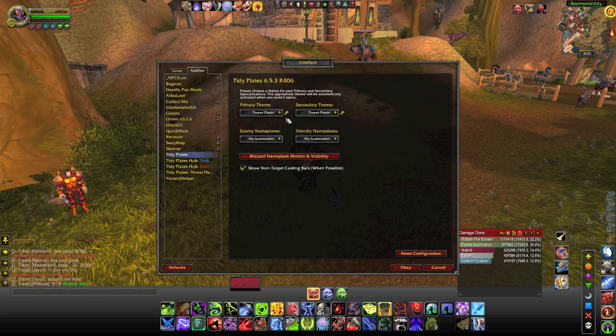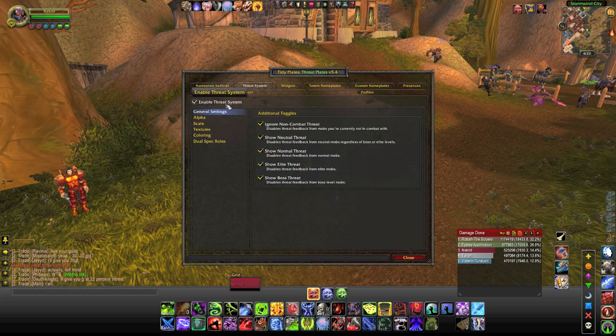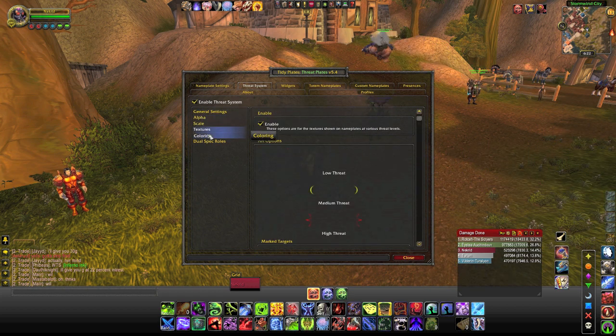Let me go ahead and show you the settings for that. If you go slash Tidy Plates and then open up the Threat Plates configuration and click on Threat System, you can have settings for alpha, scale, textures, and coloring.